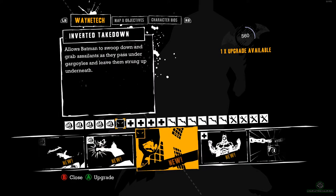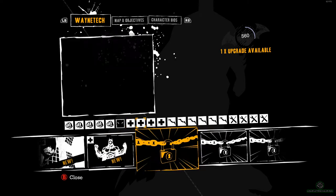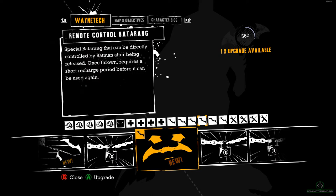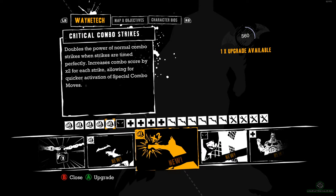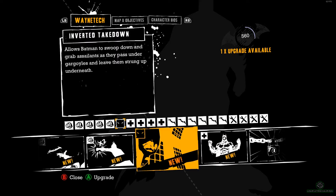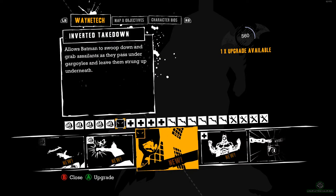Inverted Takedown allows Batman to swoop down and grab assailants as they pass under gargoyles and leave them strung up underneath. That sounds good — I've seen that on the other games as well. A lot of new options here, we've got one upgrade available. It's between Critical Combo Strikes or Inverted Takedown. I think we'll take Inverted Takedown for now.